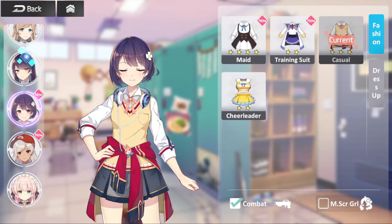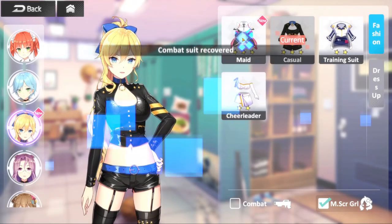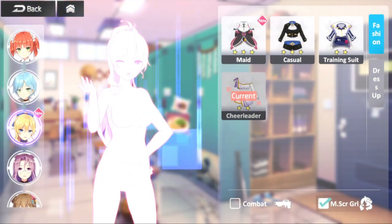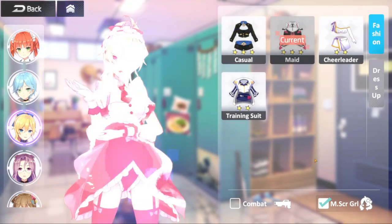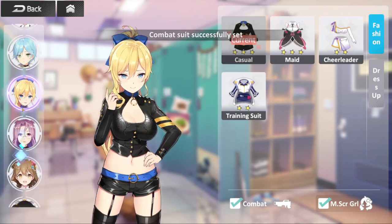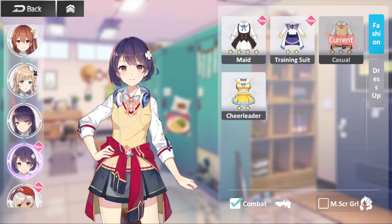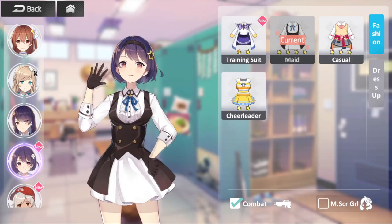We got some new fits here. We just saw this maid outfit for Juno that we just got. Here's the new Juno maid outfit — I'm still digging the casual. I'm going to go ahead and keep her in casual for combat. It looks like the lo-fi girl a little bit, but this is going to be the reason why you play the game long-term — like, let's be real, dress up simulator.